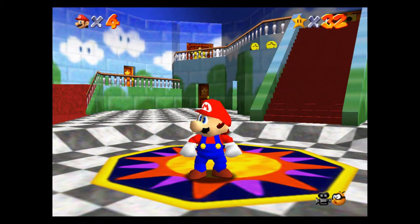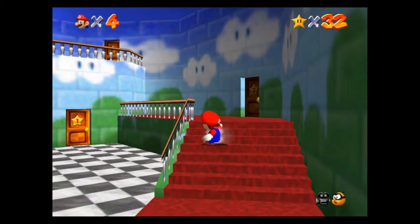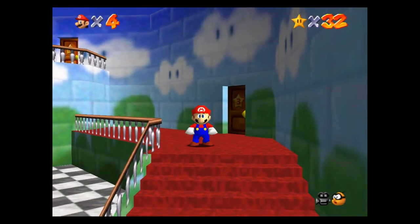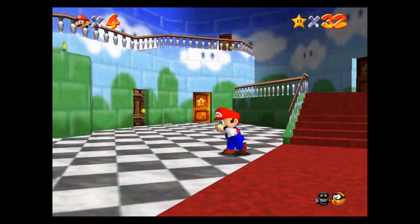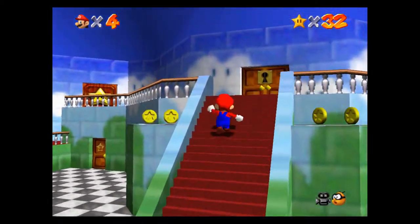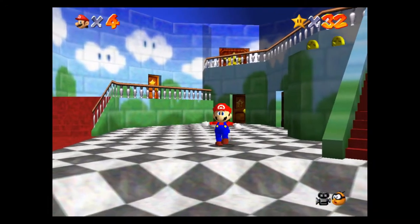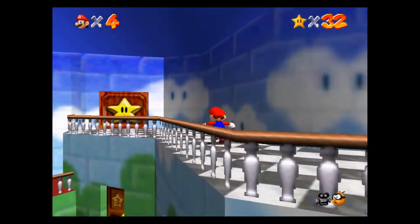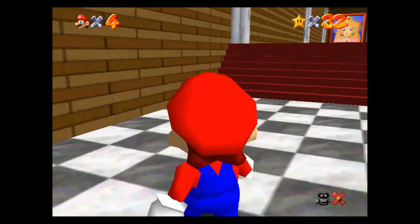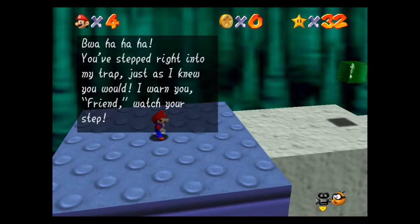Hey guys, what's up? It's Phil and welcome back to another exciting episode of Super Mario 64 playing on the Nintendo Switch. We just finished up an episode where we totally dominated on Jolly Roger Bay. We got seven power stars there — six regular stars and then the seventh was the 100 coin star. Now we're heading downstairs, but first let's go up here and have our first Bowser boss battle. There's also a power star to grab inside this level, so let's go in and grab the eight red coins and fight Bowser.